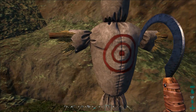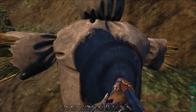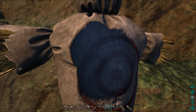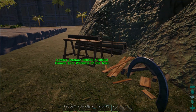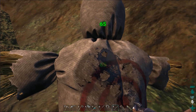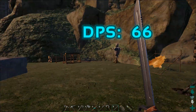Everybody forgets about this little guy — the sickle or scythe — it does 36 points of damage, same as your pike. So if you're out collecting fiber and you get attacked, don't be afraid to use it. And then of course we have the standard sword at 65 points of damage. Those are your standard melee weapons on a regular server.